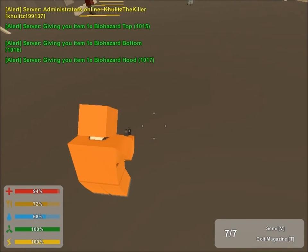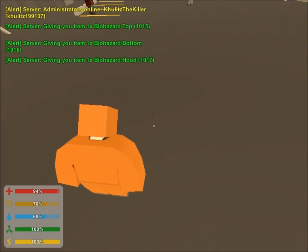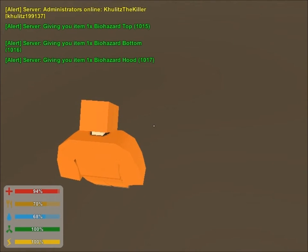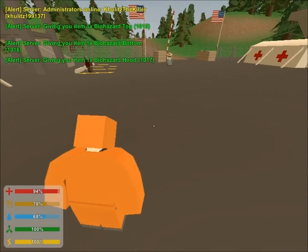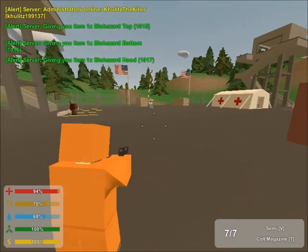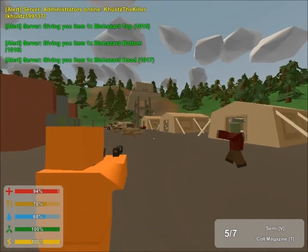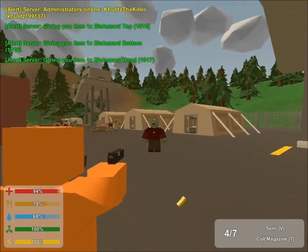When you are acting like a zombie, make sure to look down so you look like the other zombies that are looking down. Always look down, and when you see a player passing you by, just shoot them easily. That's all for this video.